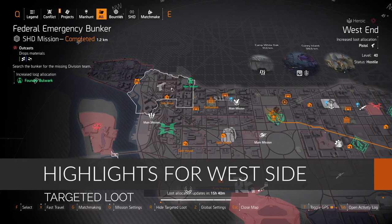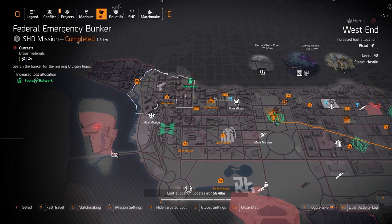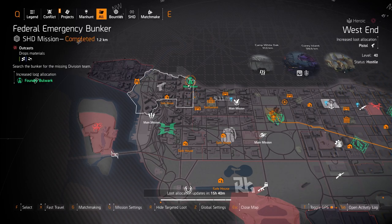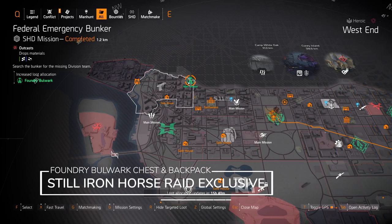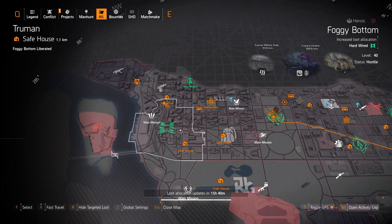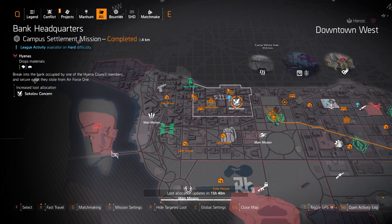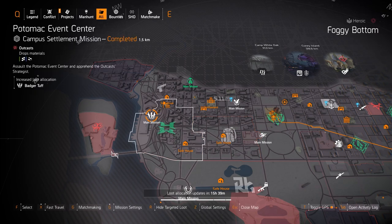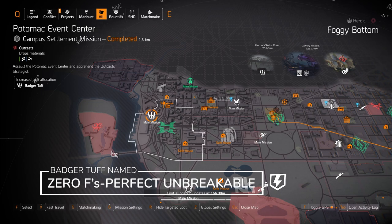On the west side targeted loot highlights we've got this whole new system of gear sets — Foundry Bulwark and Federal Emergency Bunker. Foundry Bulwark is an armor regen tank build; I'm not sure if you can get the chest and backpack pieces yet as they may still be raid exclusives. System Corruption is a DZ exclusive you can't farm in DC or NYC areas. Sokolov Concern is at Bank HQ — for any SMG build I always like to run Sokolov Concern three-piece or at least one piece for that 10% SMG damage, usually with a chest piece with Intimidate or Obliterate and a backpack with Adrenaline Rush or Vigilance.